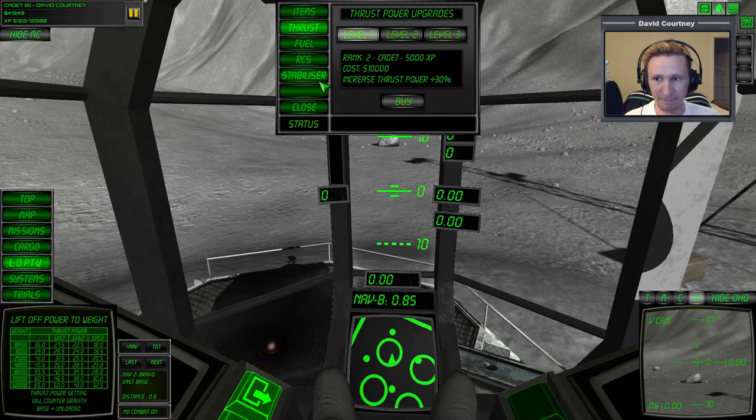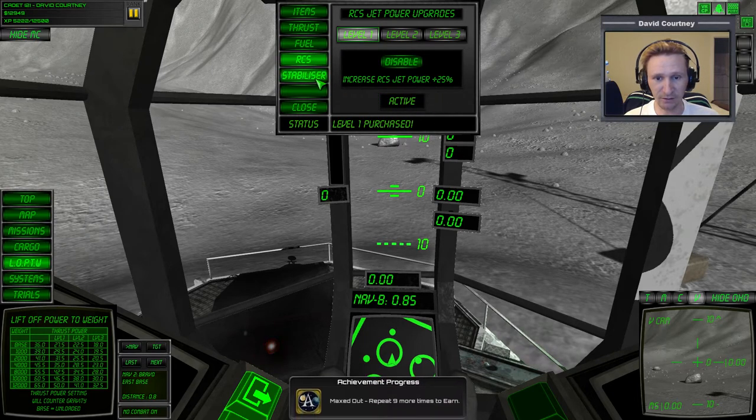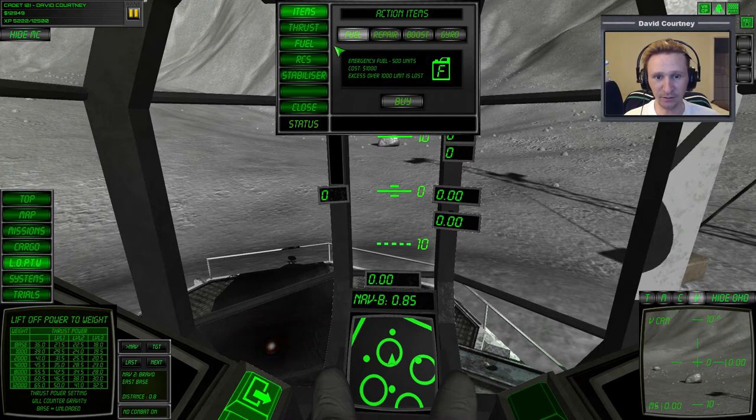We've got 41,000 in cash, so we can pretty much afford everything. We'll increase thrust by 30%, increase fuel efficiency by 30%, and increase RCS by 25%. I'm curious what the stabilizers do, but I really don't want to use them because I want to fly it myself. Let's get some fuel — you can actually buy extra fuel modules even at level one, which I didn't know. We're now carrying three extra fuel modules, and you can see them now that I've moved my webcam.